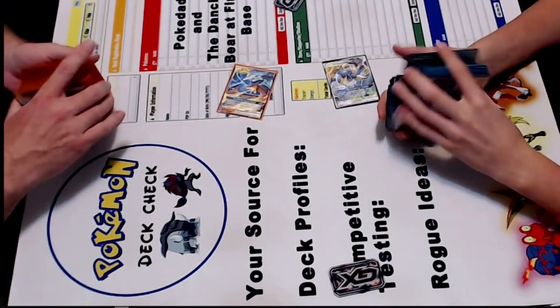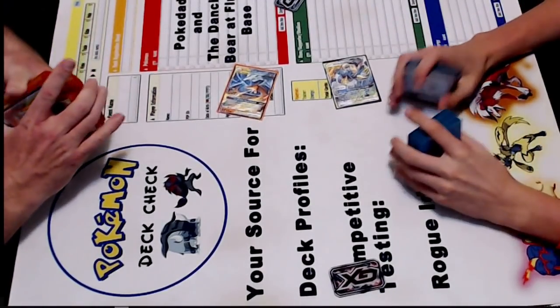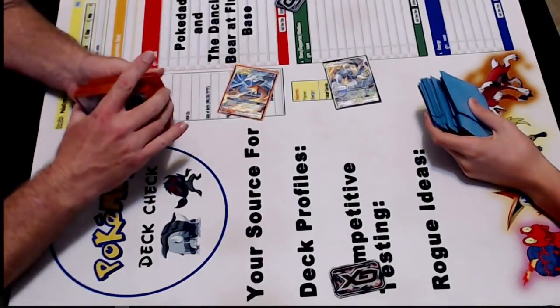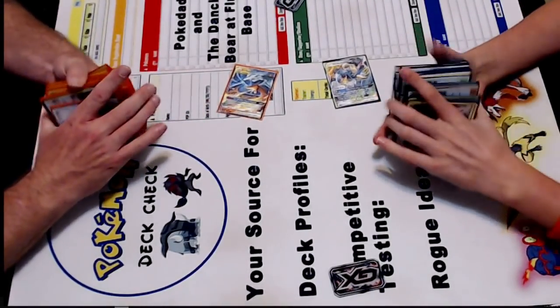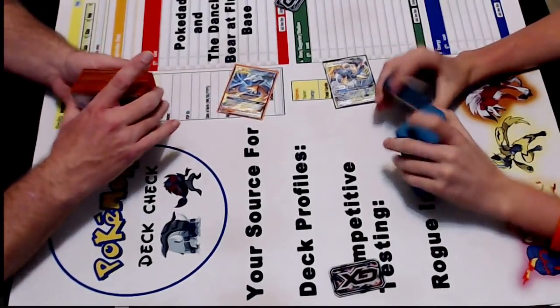Hey Trainers, welcome back to Pokemon Deck Track. I'd be Pokedad. I'm the dancing bird for space. Today on Pokemon TCG we have one last round two matchup: Charizard and Reshiram versus Lucario Melmetal.